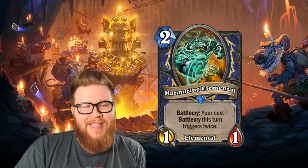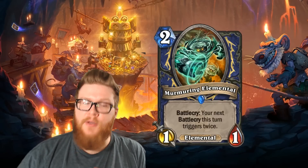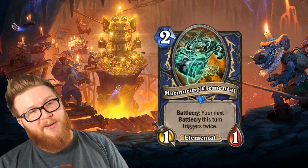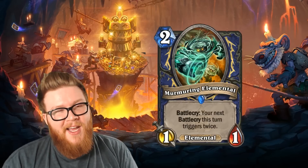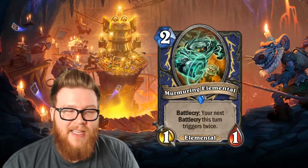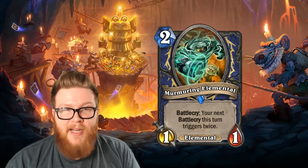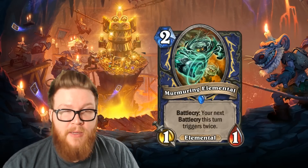Up next, let's move on to a new Shaman card: the Murmuring Elemental. A new 2-mana 1/1 elemental with a Battlecry that reads: your next Battlecry this turn triggers twice. So here we have a spiritual successor to Bran Bronzebeard — double Battlecry activations. When you compare this card to Bran Bronzebeard, as one is obviously going to do given their very similar effects, it comes up very short. Bran has only one extra mana, but he's a neutral card with way more stats, and his effect is not limited to the next Battlecry — it's all Battlecries triggering twice, passively.